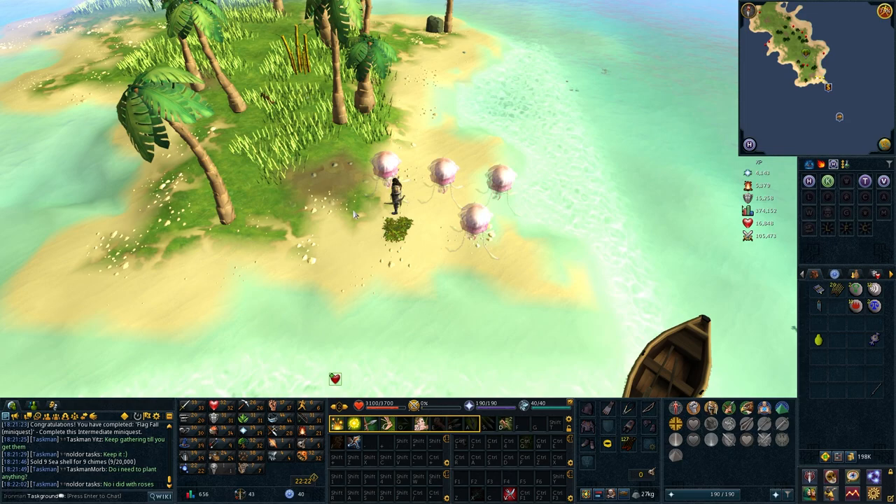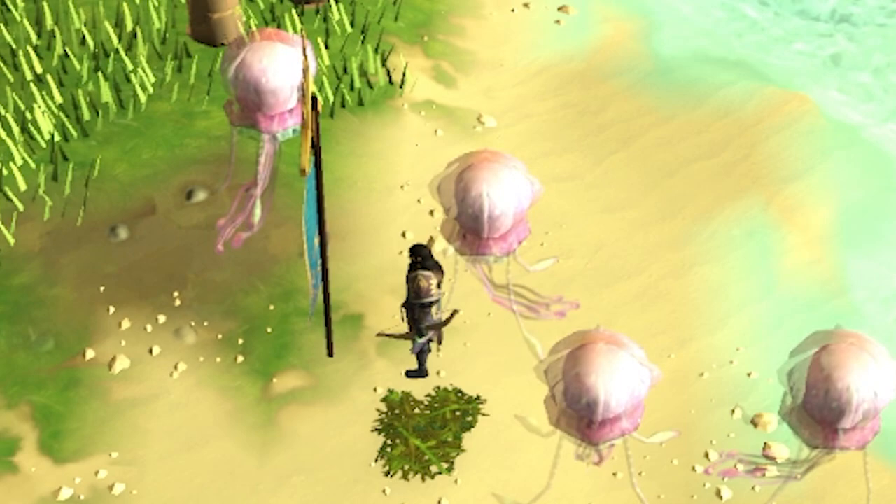This island may not be useful, but I'm going to claim it anyway. I dub it the Isle Taskground, and as is tradition among explorers of antiquity, it's time to exploit the island's natural resources and abuse the native population.